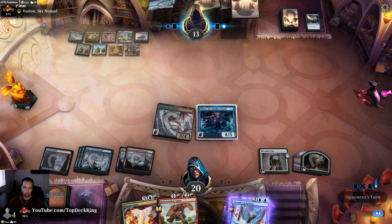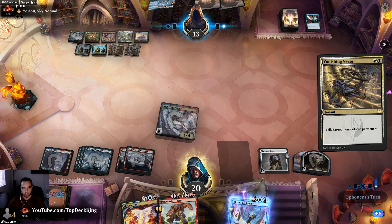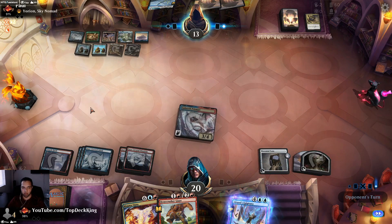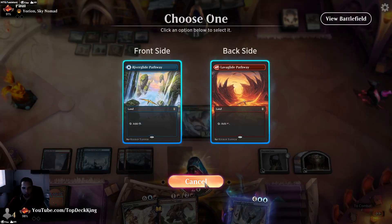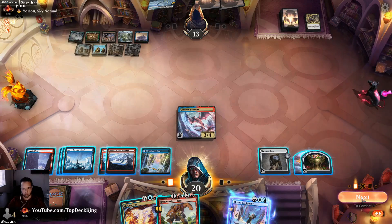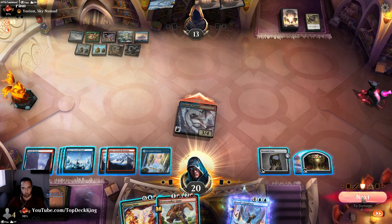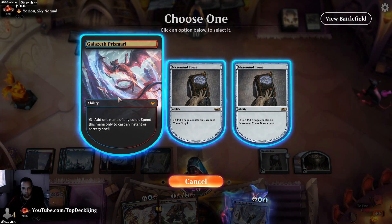He doesn't kill it — Vanishing Verse. Okay — so now we'll take the extra turn. If he had another counter spell he would have used it against Saw It Coming. Put this on that — go to combat. Let's play. Tap this for mana.